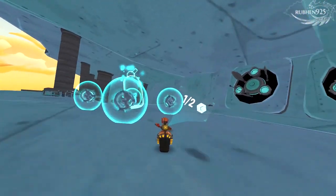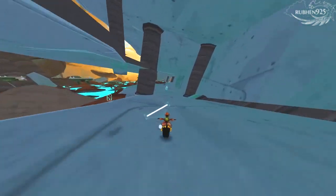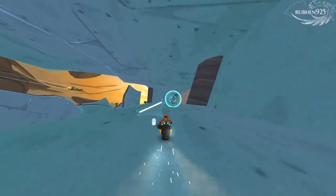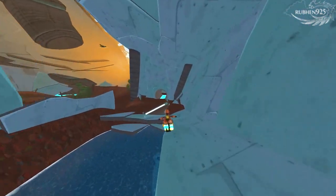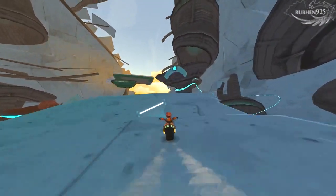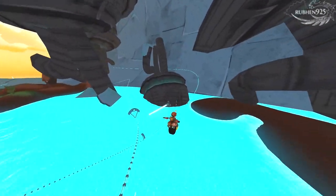Token 40, the last one. From the previous token, follow the path till you get to a small tunnel. Go through the tunnel and jump off the ramp. Try to angle yourself towards the right rail. Land on it and ride it to grab the final token collectible. This will unlock the Grandmaster Collector Trophy if you follow this guide.